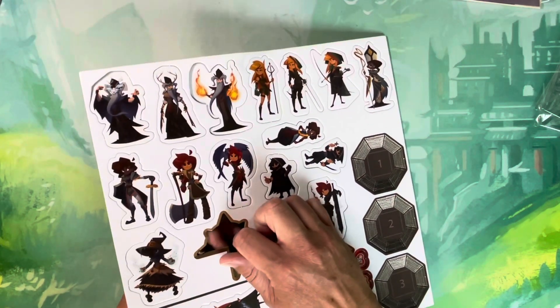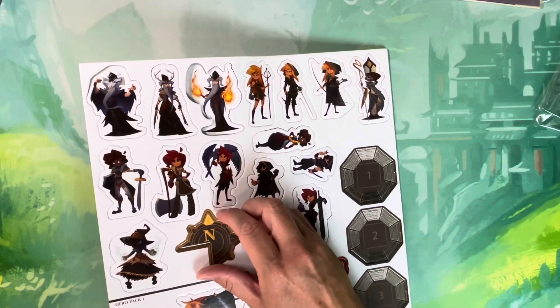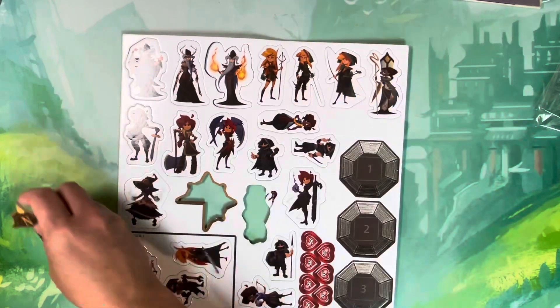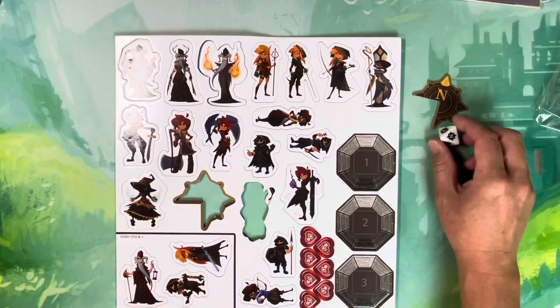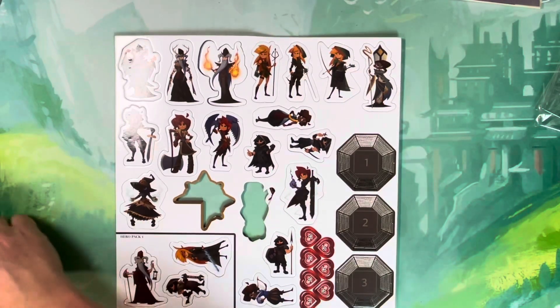This north marker goes along with the die. You stick it up in the corner of the board to indicate where north is, so when you roll the die you know which direction is which. You can place it on any corner you want.